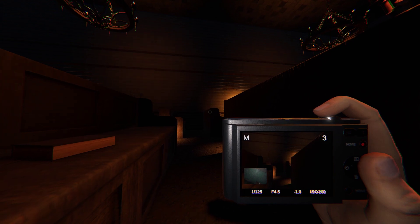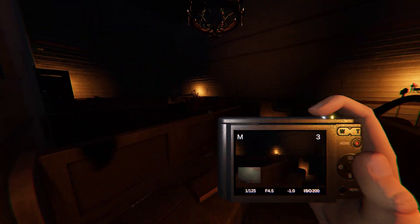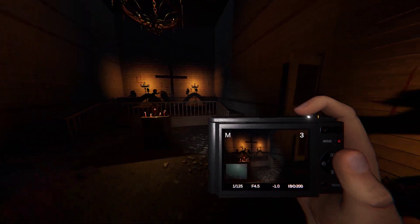So you walk to the pentagram and back. These church pews are a nice hiding spot.